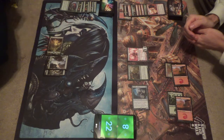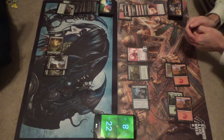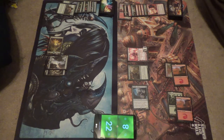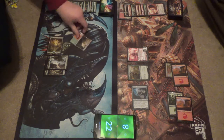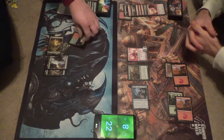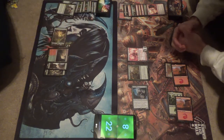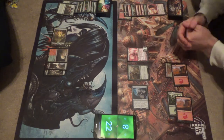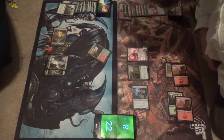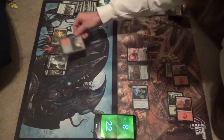Commune — okay. Find that red source. You do that. Rootbound Crag. Wait a minute — Rootbound Crag. That is quite an art. I dig it. I see you over there.